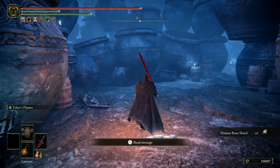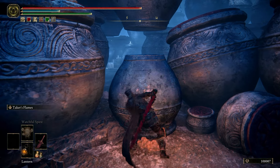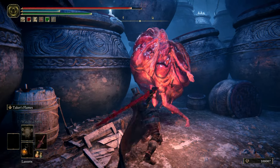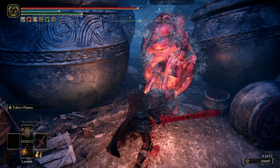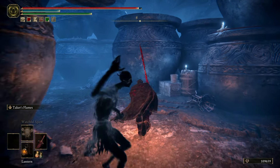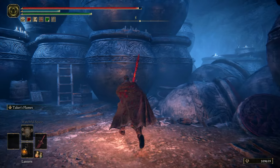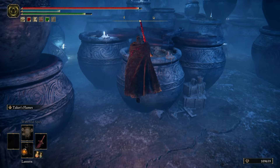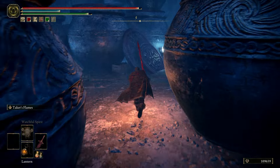This is a bit of a maze — you can explore if you want but this is the direction you need to go. Clear out this guy, break his jar and his misery. Keep going this way — there are a lot of different paths but this is the one we're taking. Jump over these downed jugs, keep on going.